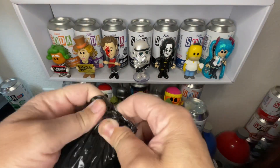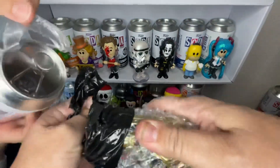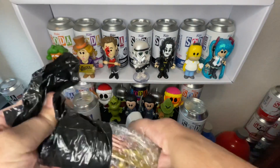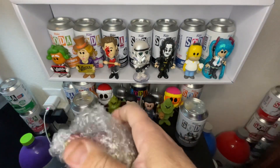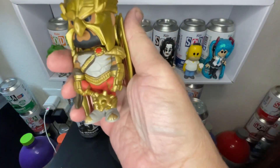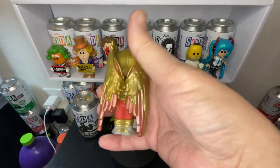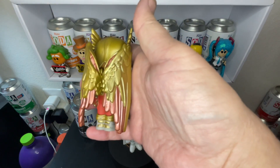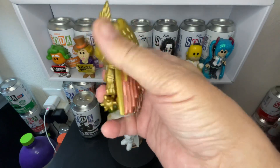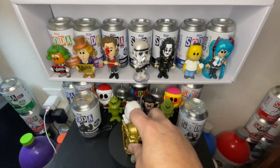Wait one second — let me show this one. Mine was much easier to open — the whole literal top ripped off! I remember seeing this on someone's video. Look at his wings — the front — check out his wings: they're like gold and rose gold. Not bad for a common!